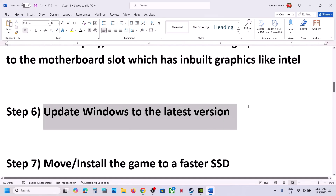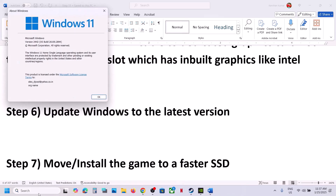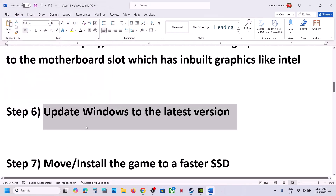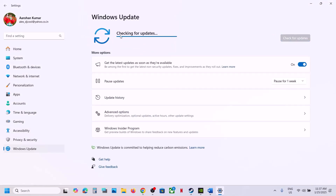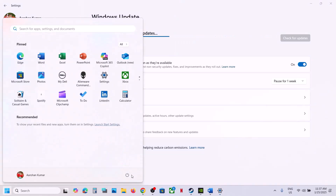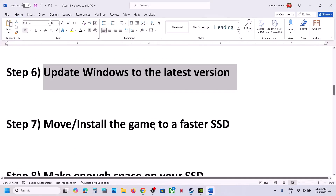The next step is to update Windows to the latest version. In my case, I've updated to version 24H2. Go to Windows Settings, then Windows Update, and click Check for Updates. Once all updates are installed, restart your computer and launch the game.